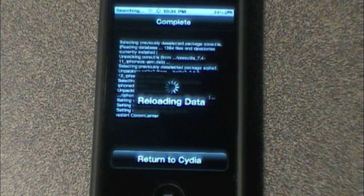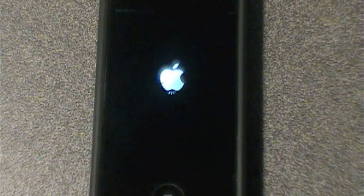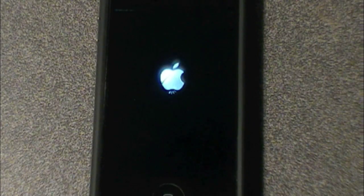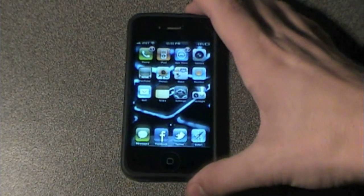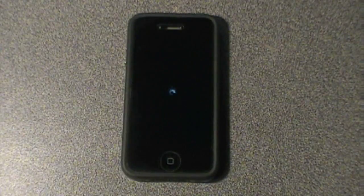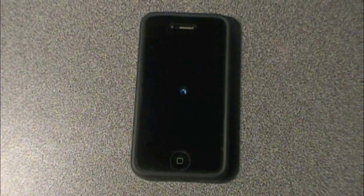It's reloading data. Return to Cydia — what it did is basically completely got rid of all your capabilities of actually MMSing, so that little icon there disappeared. All right, so now that it's re-sprung, we actually want to restart our iPhone by the normal process of holding that down, sliding off, and waiting for that annoying spinning thing. Turning it back on — I'll cut away until it's on.